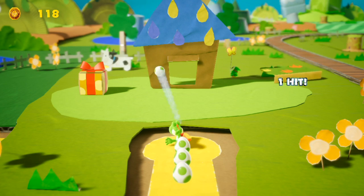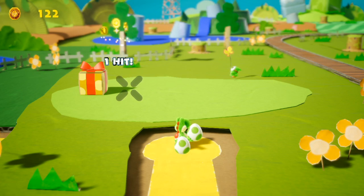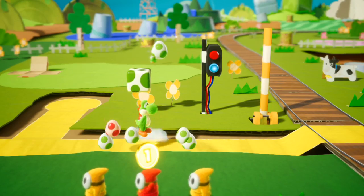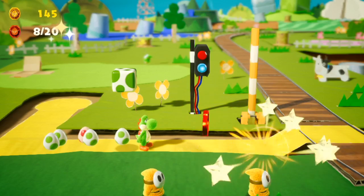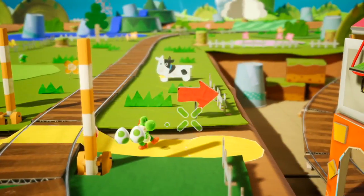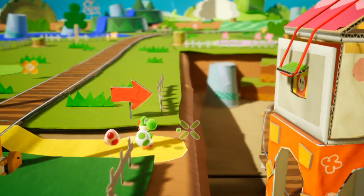So yeah, it's a little shooting gallery, for secrets. Cardboard physics, please. Oh, a red egg? You can do foreground too? Nice. And also, fuck these shy guys in particular. This is a surprisingly intuitive and simple mechanic that works better than I thought it would. It's almost a no-brainer.